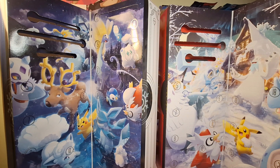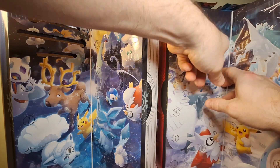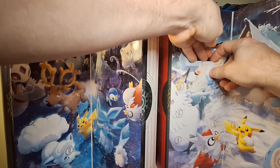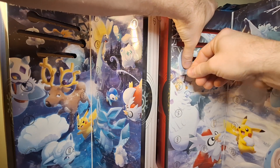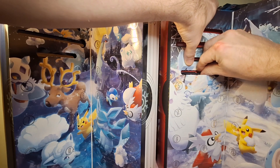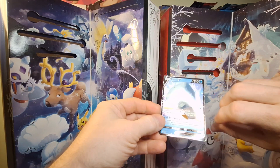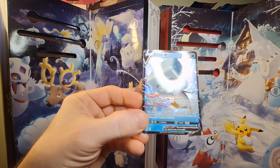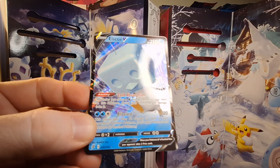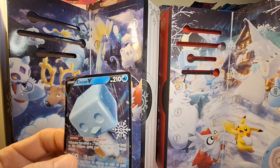Now jumping into day four. I'm recording early morning on the 5th, so I figured I'd go ahead and do three, four, and five to get ahead since it'll probably be a couple more days before the next installment. Day four on last year's calendar gives us the Ice QV special card with the snowflake — this one is from Rebel Clash.